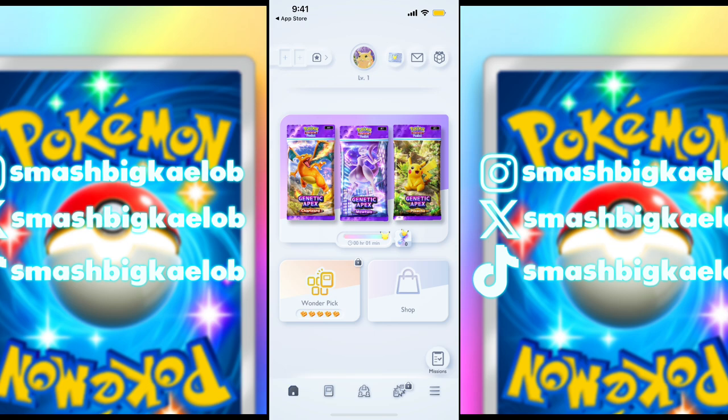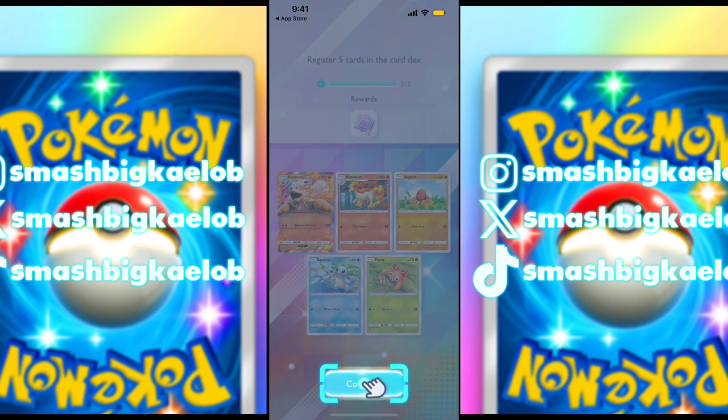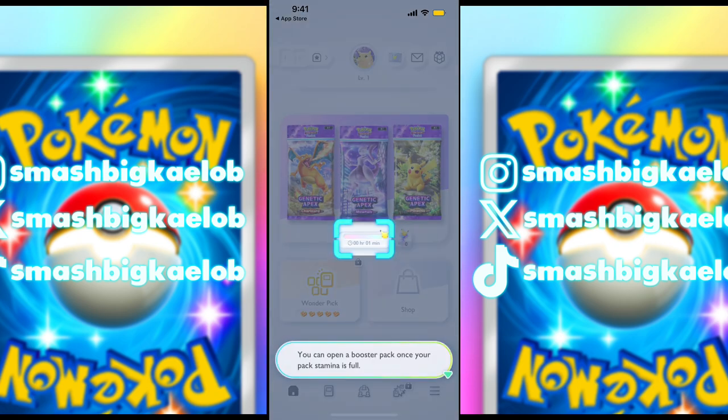Missions — what missions do we have? Register five cards in the card deck. We completed that, so we get these tokens. I can open a booster pack in a minute.